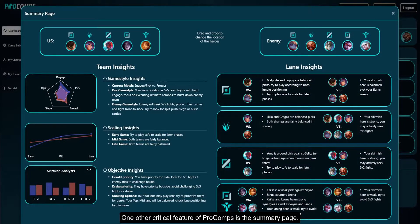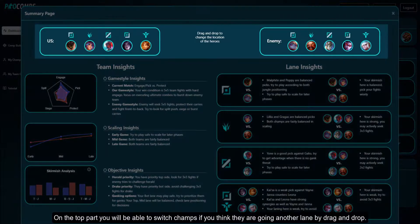One other critical feature of Pro Comps is a summary page. When all champs are selected, you will be able to see a pop-up with team insights and lane insights. On the top part you will be able to switch champs if you think they are going to another lane by drag and drop.